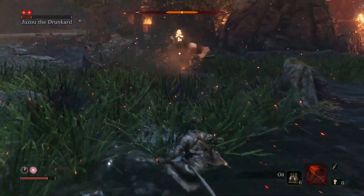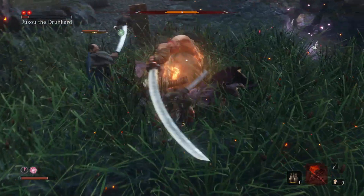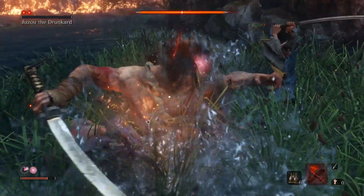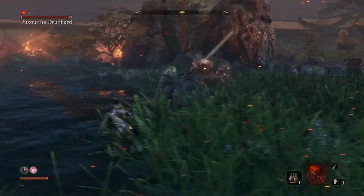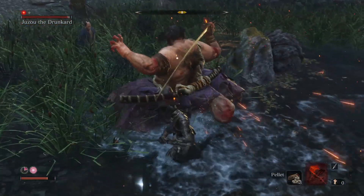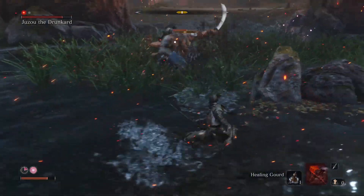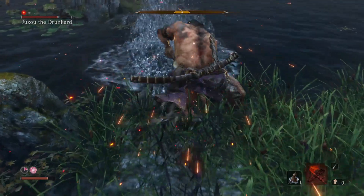Most of his attacks are really well telegraphed. I was able to throw an oil barrel at him and then also light him on fire, which helped take his stagger bar through the roof — that was the game changer there. So I would recommend using those oil canisters, throwing them out and then also using your flame Berg attack there to really deal a lot of damage to his posture.